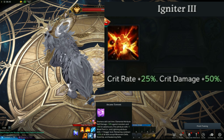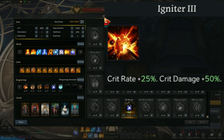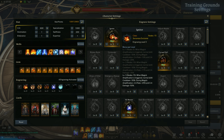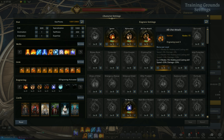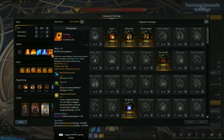Ignite also gives extra effects, and now talking about engravings — here are the engravings you should be using. First is Ignite, which gives your Arcane Torrent the full bar usage of your specialty with 25% crit rate, plus 50% crit damage and 50% less cooldown for your normal spells. This is very important as it boosts your damage by a lot when executed properly. Next engraving is All Out Attack, which increases holding and casting spell speed and also increases the damage of both. Most of your hard-hitting Arcane Rupture spells are either casting or holding spells — for example, Doomsday is a casting spell which is your main spell for Arcane Rupture.